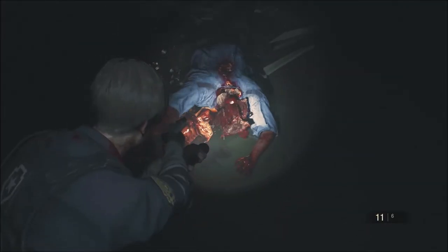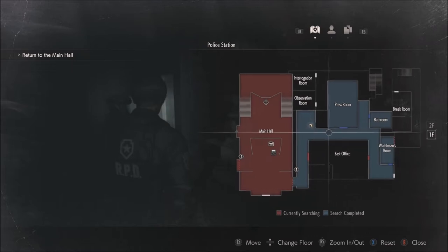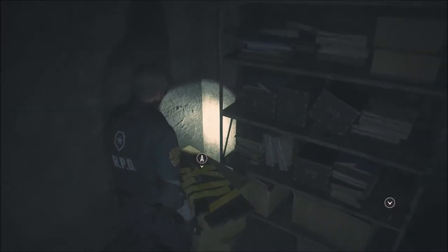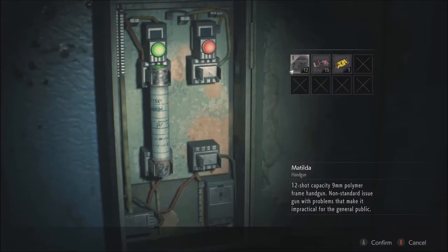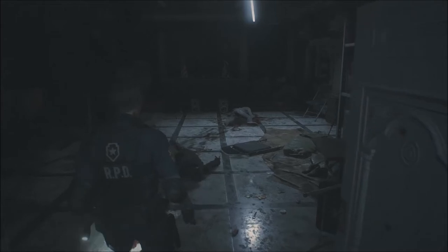Still alive — jeez. These guys take a lot. That's a quick-select menu. Map. I'm going to use this. Nothing in here. Wooden boards. More ammo — perfect. There's a door but it's locked. I don't have the key. Do I have to go back? I got everything in there, it seems like.